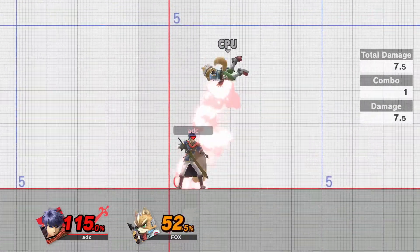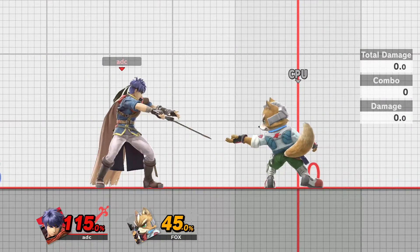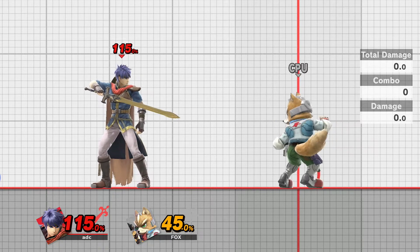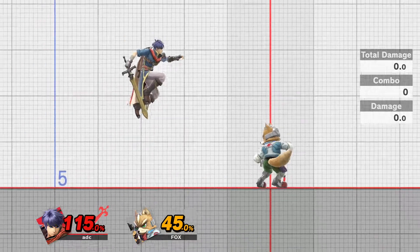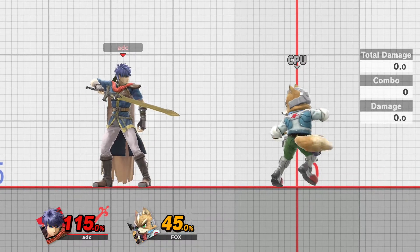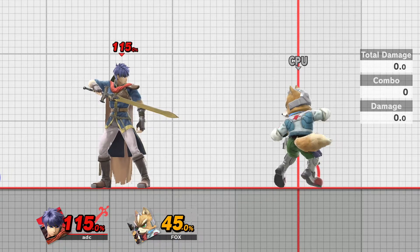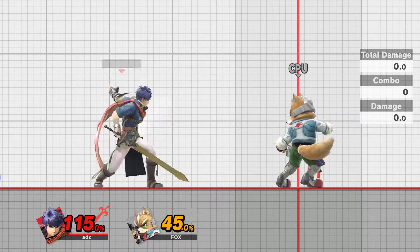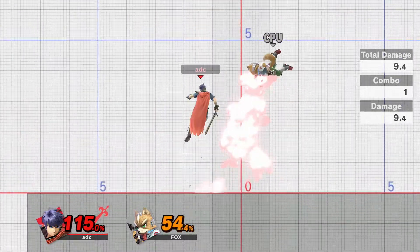If you do a Nair up front like this throughout an entire set, that opponent is going to walk away with not only the win, but with the belief that Ike is trash — that Ike Nair isn't that good, you just up smash out of shield. Well, no — because if the Ike is positioning his Nair correctly, he is almost definitely going to do a lot better and potentially win that set. And then the opponent is going to walk away thinking Ike is so dumb and can just Nair on block, because the opponent isn't playing the mix-up game properly.